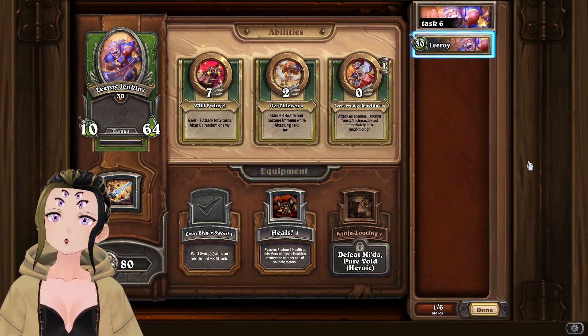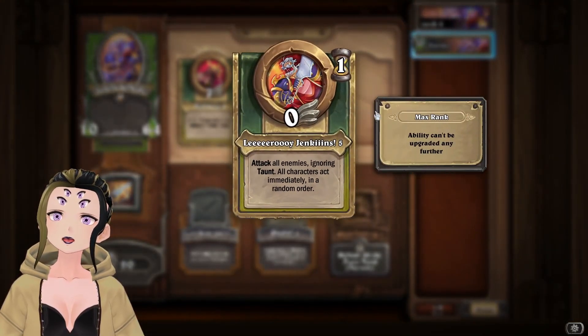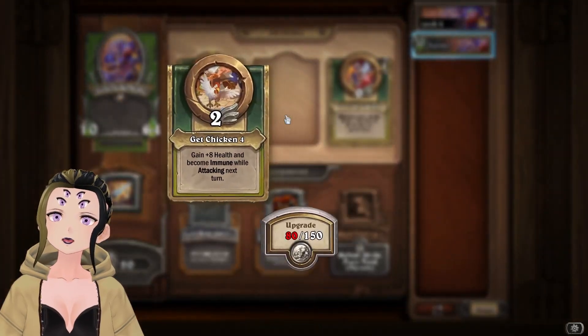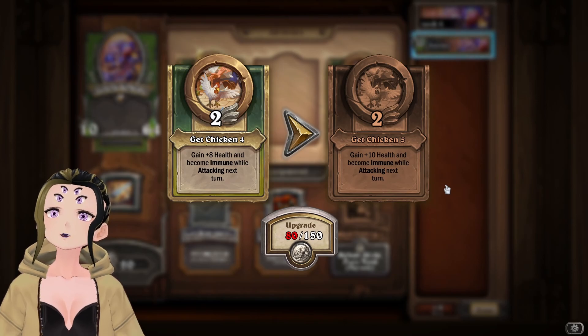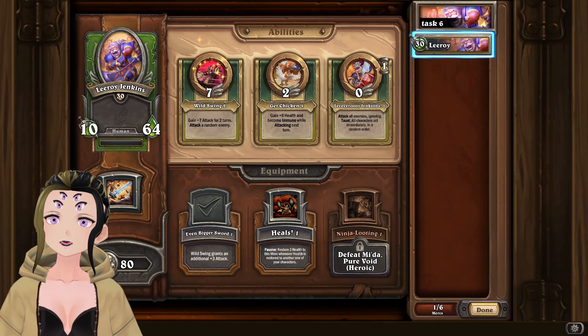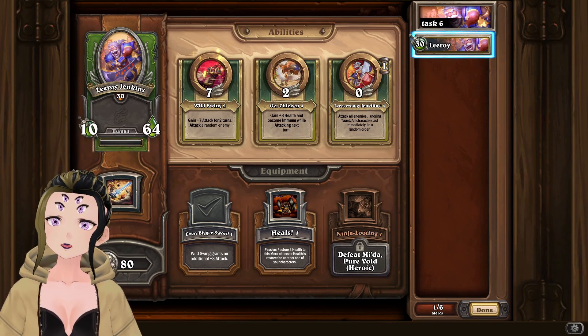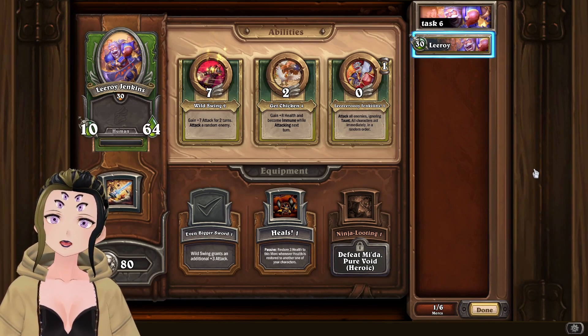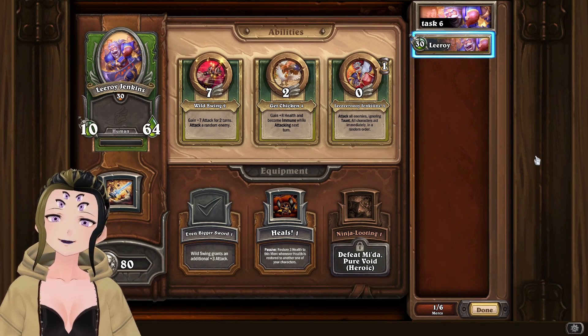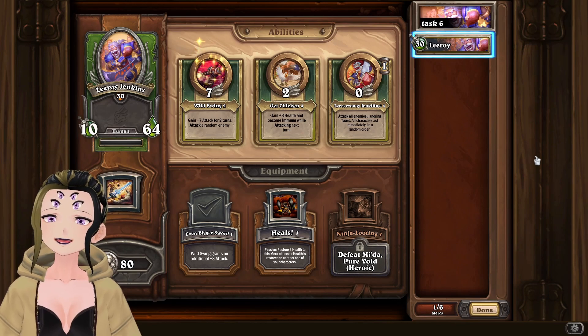When upgrading Leroy, you're probably going to want to focus on the Leroy Jenkins and Get Chicken abilities, as these will allow you to basically survive anything in this challenge. It really isn't that hard to complete once he's leveled up at least a little bit. For treasures, look for things that will buff up Leroy's stats so he can do more damage. The main treasure you're looking for is something that gives him one Fury, because this will make the task so easy it isn't even funny.